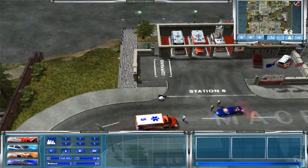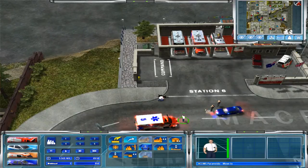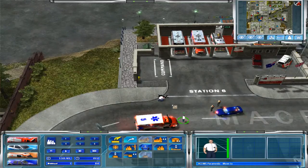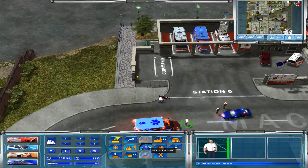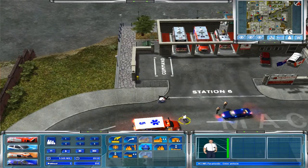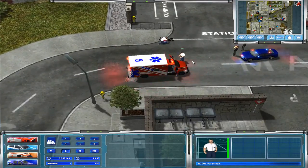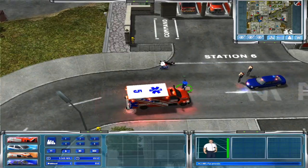One thing I noticed, also mentioned in the comments, is that personnel don't always have the correct gear. The medical personnel don't come with their full suit on — they come with a shirt of sorts, but you can also have them put on an EMS-type jacket. As you can see, our buddy down here is putting it on now — there he is in his EMS jacket.